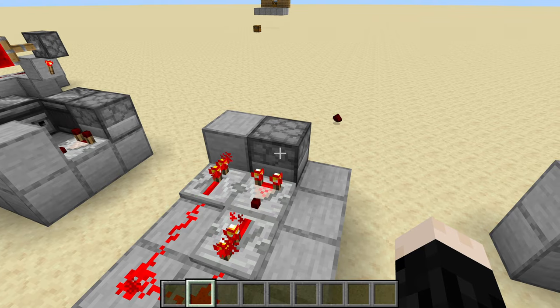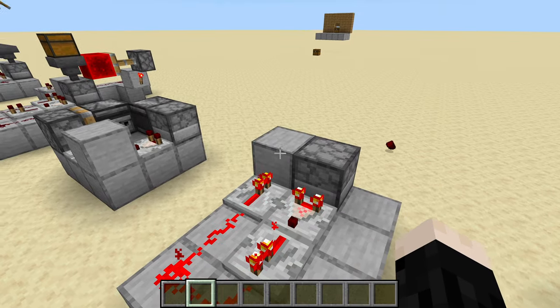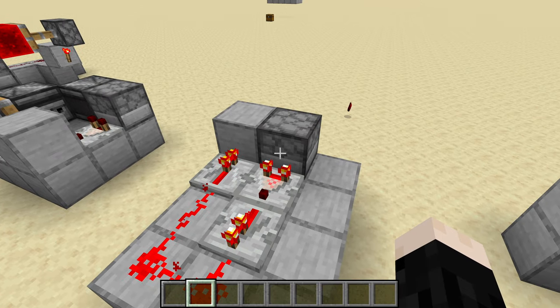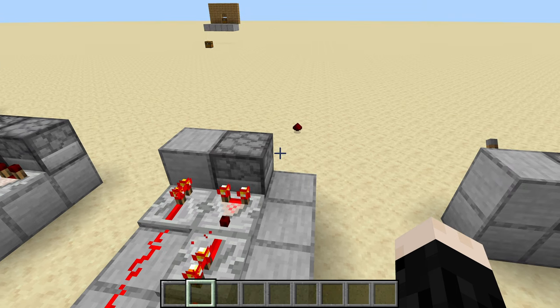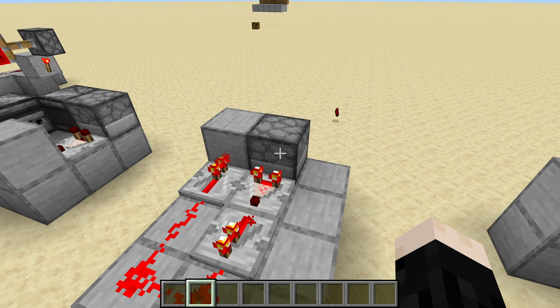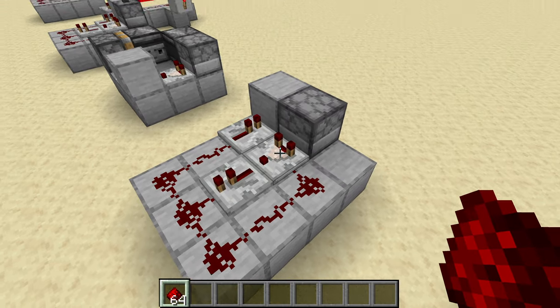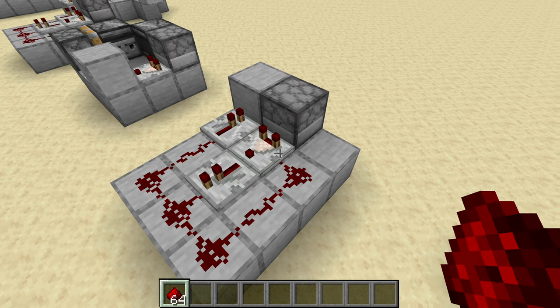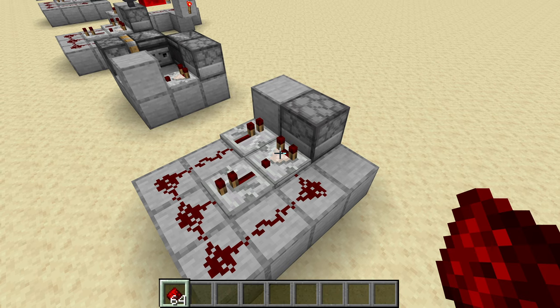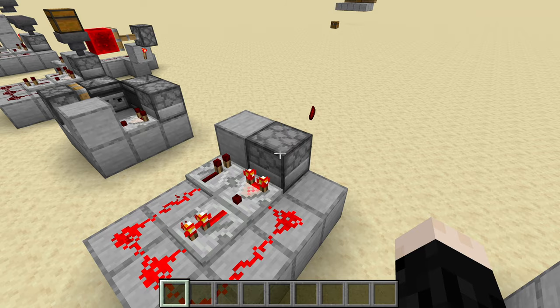And there it went — there's stuff in here, we got the signal, it put it into this block and dispensed an item. But like with the lever, this is not being powered over and over — just once — so we only got one item dispensed. We need it to turn on and off repeatedly to get all of the stuff out. So by taking the signal back into the side, the comparator reads what's coming in from the back and the side, and every time it does that recalculation it turns off and then back on and sends the signal out.